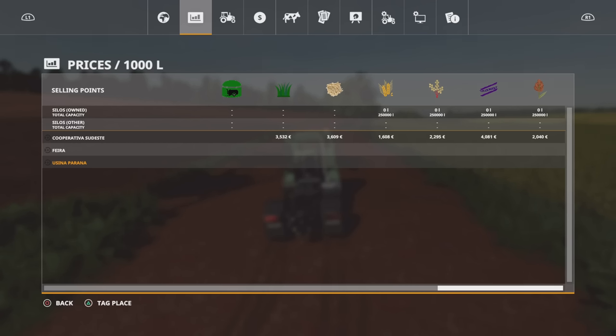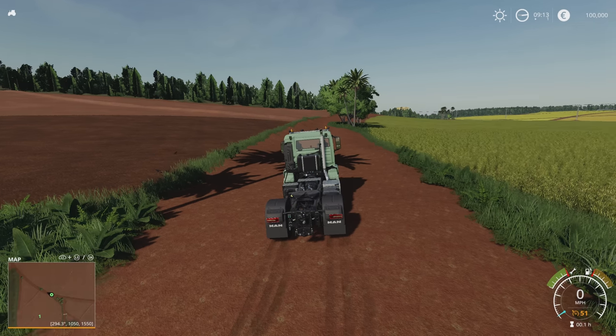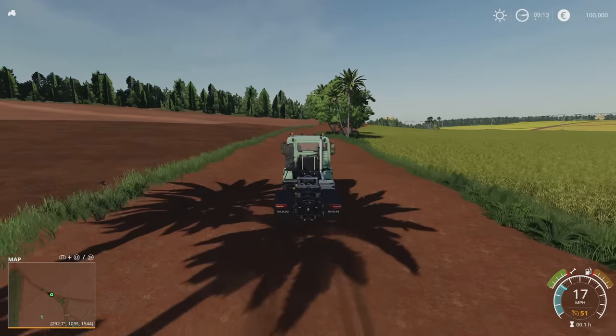Look at the prices — the price for the Brachiaria and if you go on to the Black Bean, the prices are mad on here for those crop types. The prices are pretty high for the other ones as well — your rice, millet, even sorghum. They're really high prices at the Cooperativa Sudest.